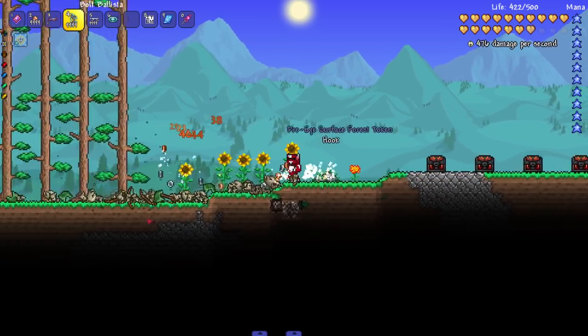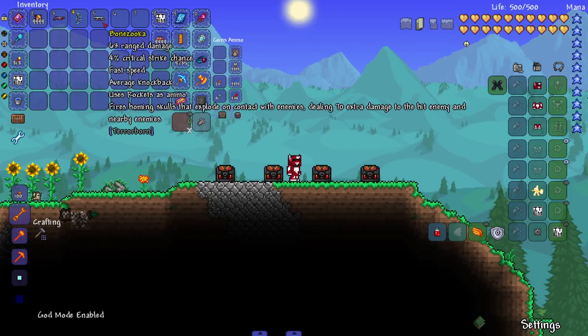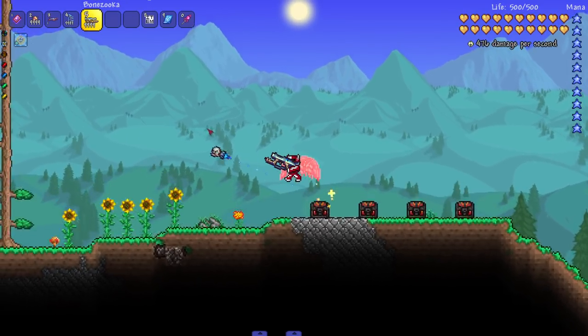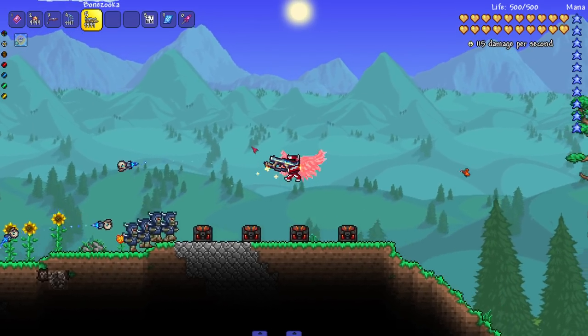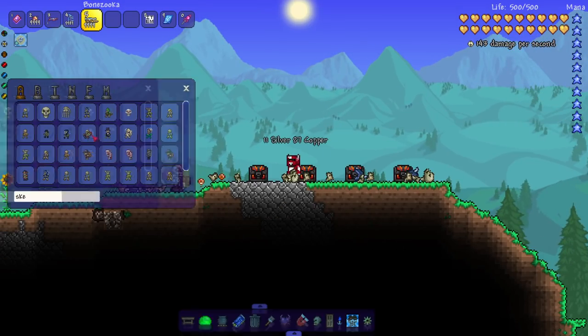Let's bring in some archers - archer versus archer, crime. I forgot I'm no longer in god mode, I should turn that back on. Last but not least for ranged weapons: the Bone Zuka fires homing skulls that explode on contact, dealing 70 extra damage to the hit enemy and nearby enemies. I love this noise - great noise for a weapon. They home in and do little AOE explosions - I like this weapon a lot.